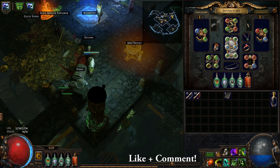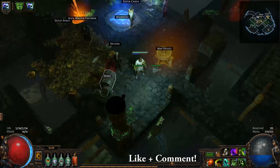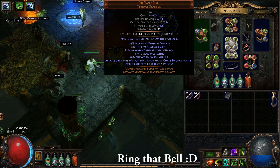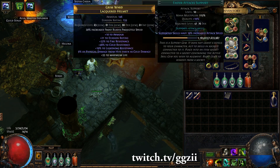Before I begin the video I wanted to show what I've been up to and where we are in the current build, so you can see the damage and base it off the gear you're seeing. We found the exalt, sold it, and bought two wasp nests - they're really bad rolls, just anything I could get my hands on. We've also got a helmet that dropped during the campaign and got my cruel lab enchant on it, with a bit of life on it. It's okay, nothing amazing, didn't cost me anything.